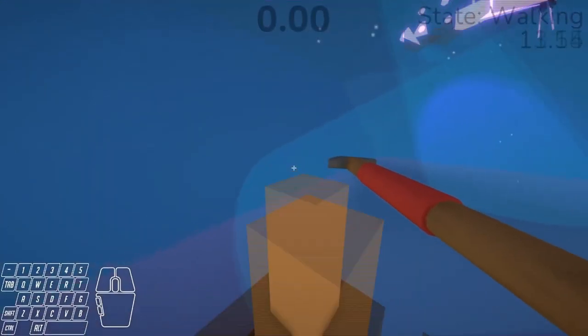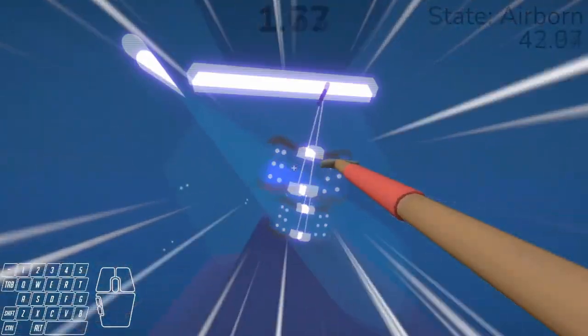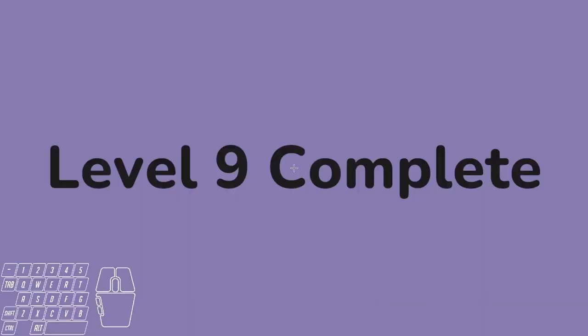Level nine will be the pole dash using the rock on the roof shown in the video, and then using the second pole to get most of the way there, and then there's another pole we use at the end just to get the rest of the distance to the goal.